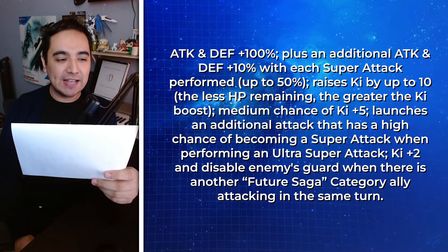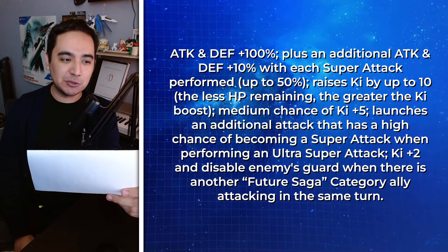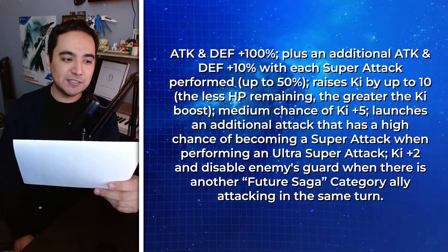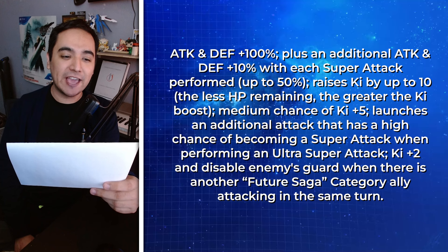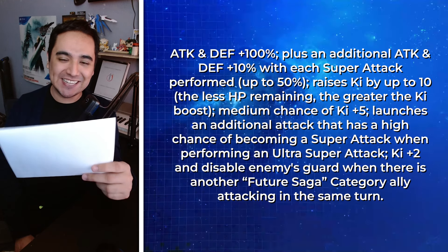Here we go. This is an easy one. This unit's passive skill: Attack plus defense 100%, plus an additional attack and defense plus 10% with each super attack performed, up to 50%. Raises ki by up to 10 — the less HP remaining, the greater the ki boost. Medium chance of ki plus 5; launches an additional attack that has a high chance of becoming a super attack when performing an ultra super attack. Ki plus 2 and disable enemy's guard when there is another Future or Saiyan category ally attacking in the same turn. What unit is this?